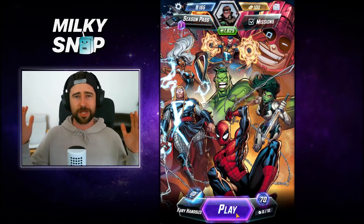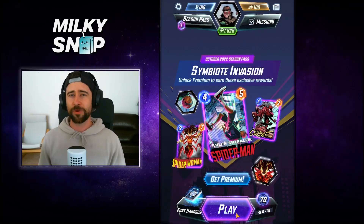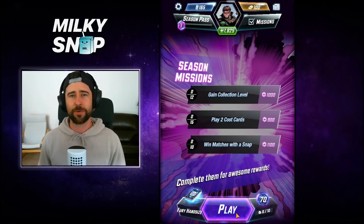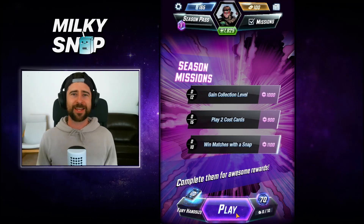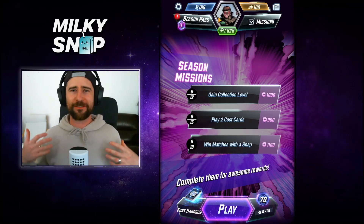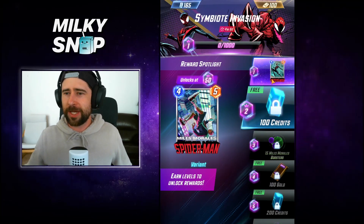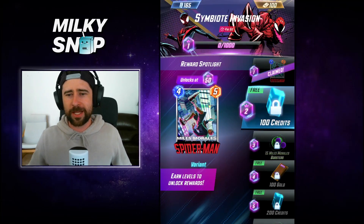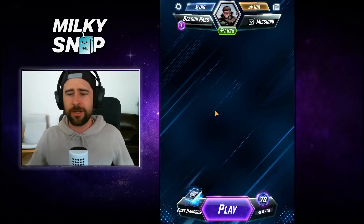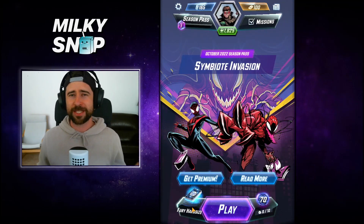That kind of wraps up everything in the new season pass — lots of new variants, Miles Morales being the featured card of the season. Hopefully we can test him out in some move-style decks and see if he's worth picking up. We're going to pick him up now and get into some games. We're just back from swiping and picking up Miles Morales — we've unlocked him in the season pass. Awesome card, can't wait to get his variant later on.